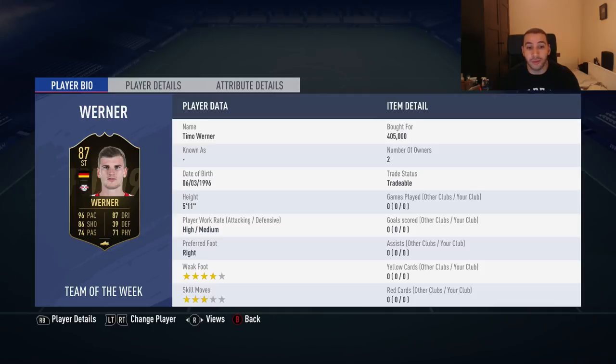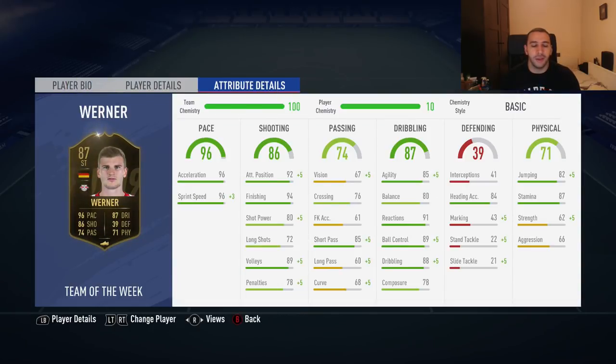5'11, high/medium work rates, four-star weak foot — very important. We bought him for 405k, and three-star skill moves. So his in-game stats: 96 acceleration, 99 sprint speed with just the basic chemistry style. Also really high positioning, 94 finishing, shot power 85. Maybe I'll put a chemistry style to improve his shot power and long shots. 89 volleys, 78 penalties — the basic chemistry style actually helps a lot with his passing, but I definitely want to improve more on his shooting.